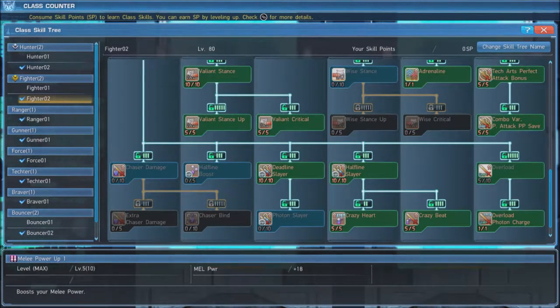This gives us a 250% damage bonus when attacking an enemy up front, while giving us a 135% bonus to damage when hitting an enemy from behind, all while granting a 25% bonus to critical hit rate. Next, grab Adrenaline, which increases the duration of Shifta and Deband buffs cast on us. Maxing out Tech Art's Perfect Attack bonus and Combo Valiant's Perfect Attack PP save will give us a damage bonus and reduce the cost of photon arts when we use them in a combo.